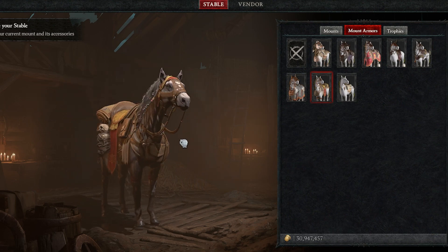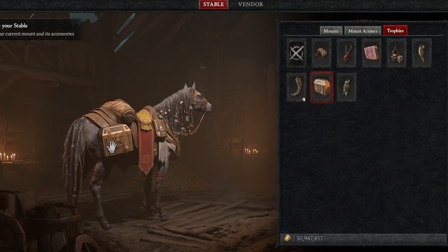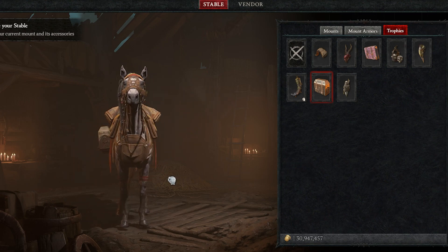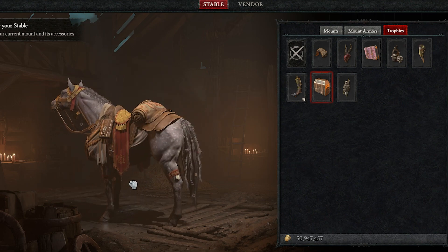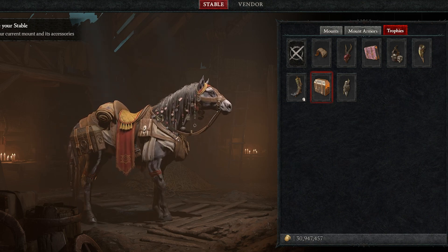By completing both of these achievements — perhaps even at the same time — you'll be able to get both of the Trade Consortium's mount cosmetics, completing the set. You're essentially killing two birds with one stone, or even more than two birds if you consider all the Altars of Lilith benefits.